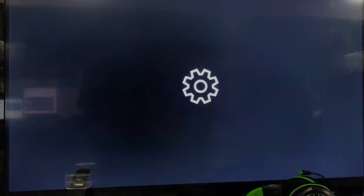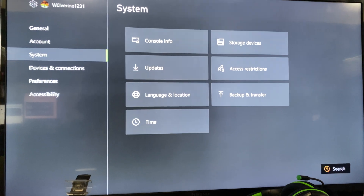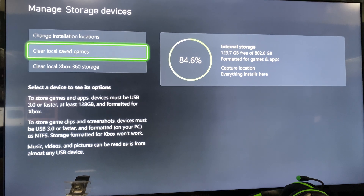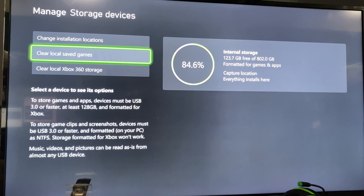First things first, you would need to go to your home menu, go to Settings, head over to System Storage Devices, and then just clear local games. But before you do this, make sure your games are synced to the cloud.